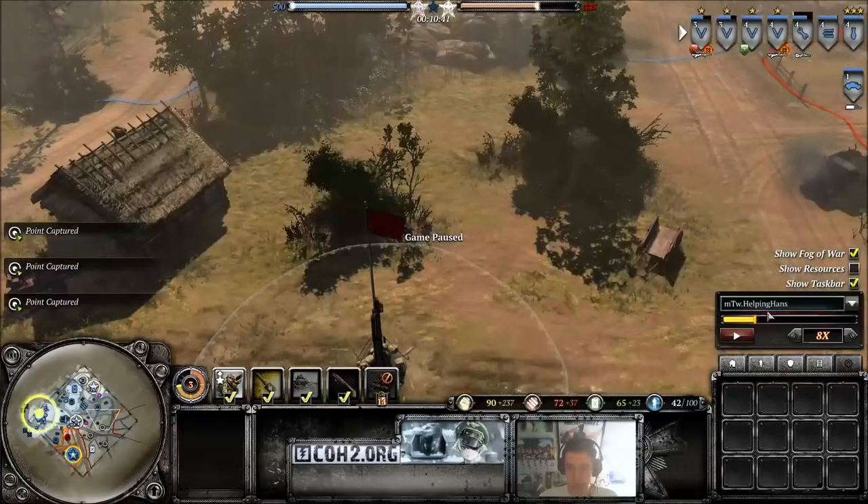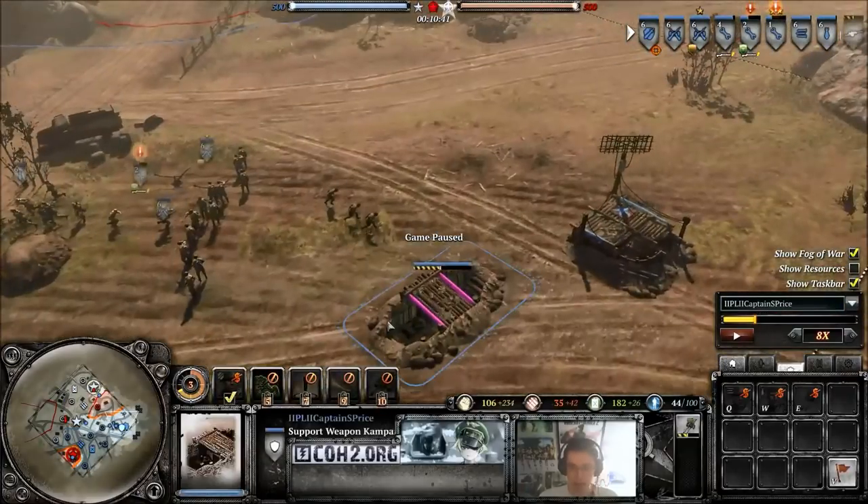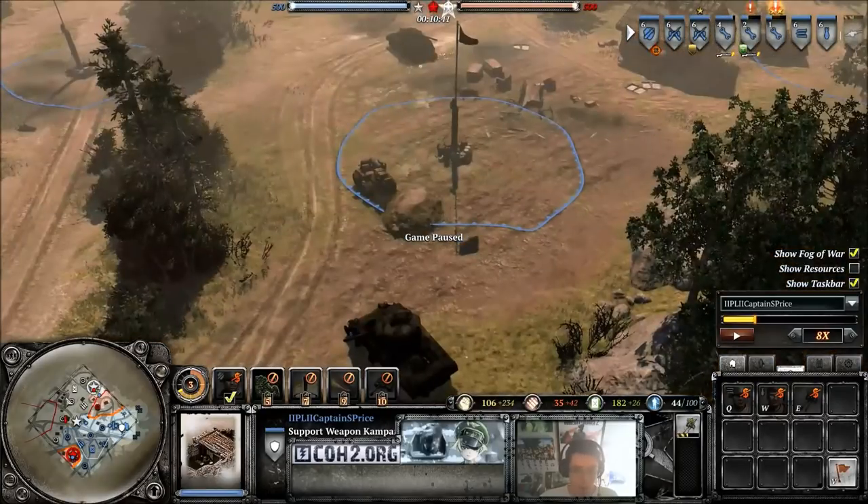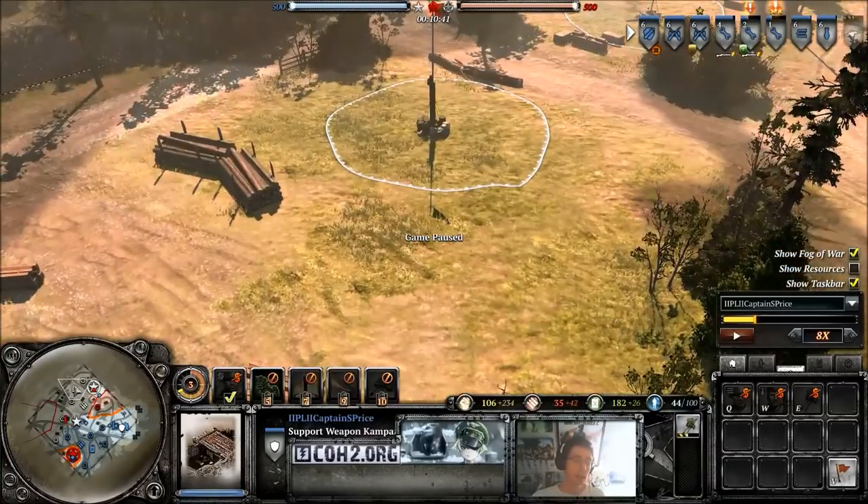Through game awareness we've got to realize how long our opponent has had the fuel sectors and the munitions sectors. Looking at the map — I can tell that I have had this fuel sector for the majority of the game, whereas I've been able to disconnect his once or maybe twice. He's done it to me once but I managed to grab it back fairly quickly.